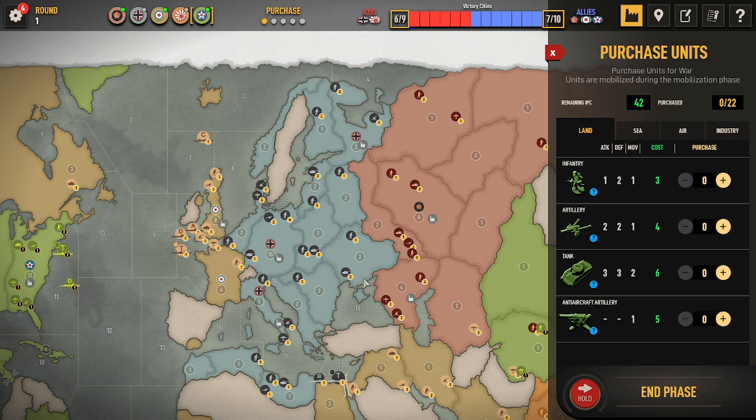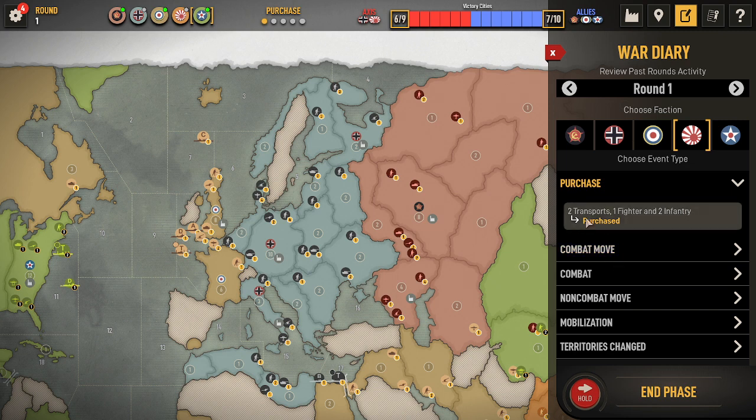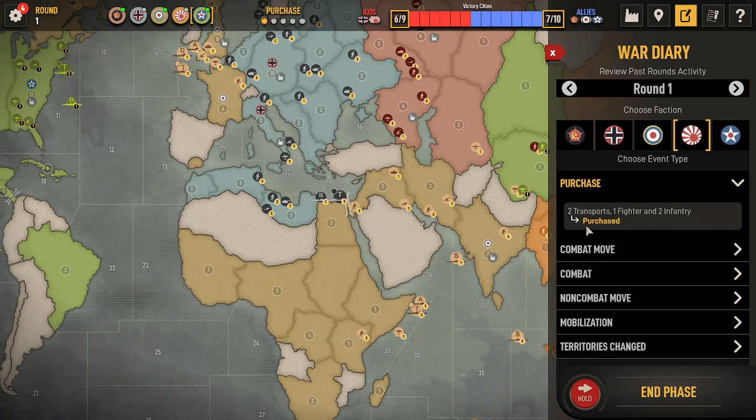Continuing on with our 1v1 vs. El Capo for Japan. He bought two transports, a fighter, and two infantry. As you guys know, when I do my UK blitz, normally if they buy anything less than three transports, that's a signal to lean towards going ahead and sticking with KGF rather than KJF.